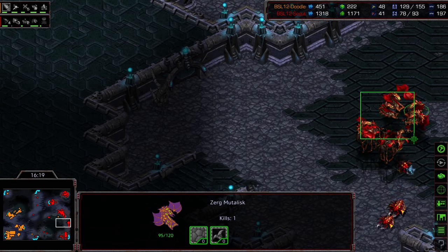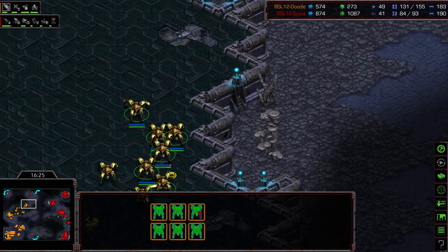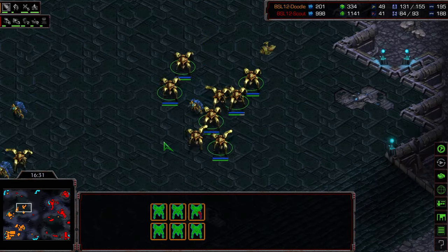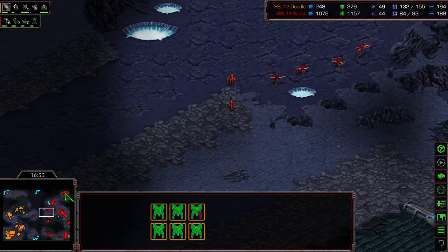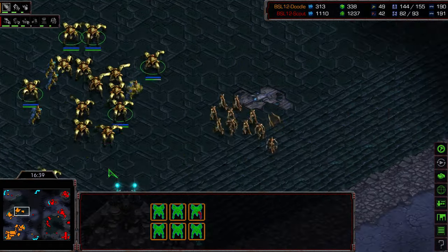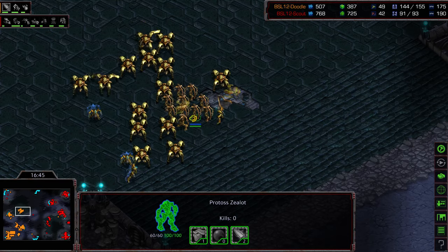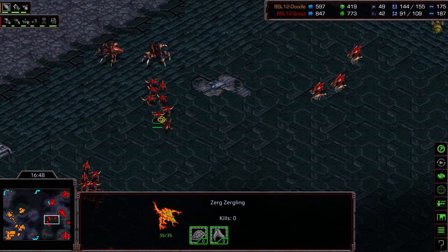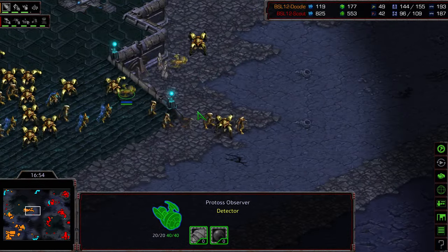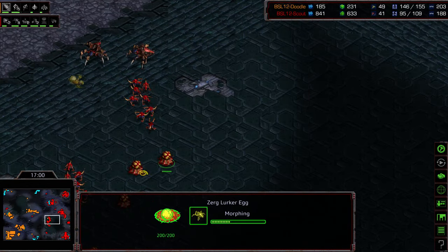Things don't look good for Scout — he looks a bit frazzled. Doodle is starting to establish the upper-left base and taking a peek at the six o'clock. Currently maybe five or six Mutalisks are trying to provide defense against everything Doodle is throwing out, and basically nothing is being built army-wise in the interim except zerglings. This looks like a blind counter from Doodle — Dragoon-heavy expecting lurkers — but there are still plenty of zealots.